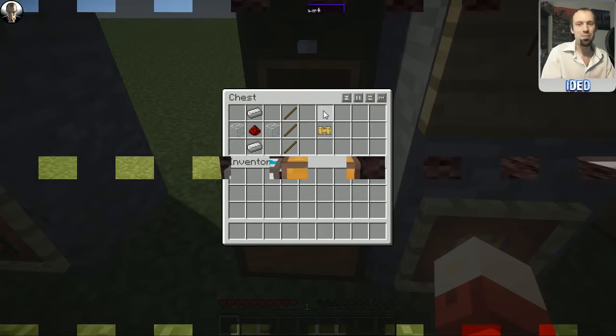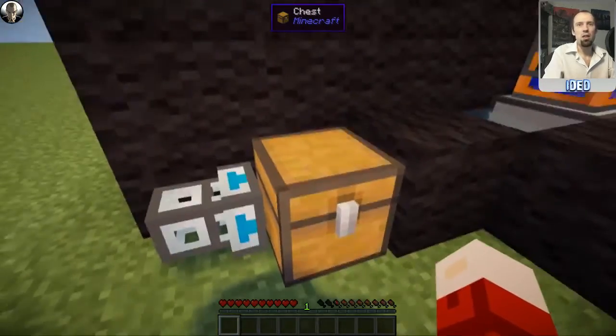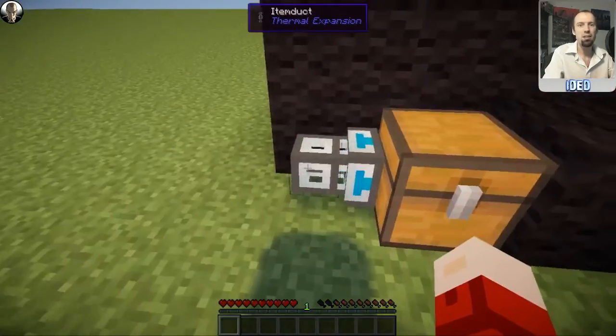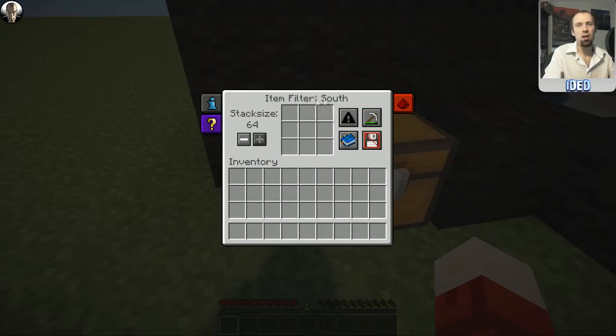To use the pneumatic servo, you'll need a pipe connected to an inventory. I've put a chest here - if you don't have an inventory next to it, you won't be able to access it. To access it once connected, just right-click on it and you get this item filter. It shows where it's filtering from - south at the moment. If it's an output version you can dictate the stack size you're going to output, from one all the way up to 64.